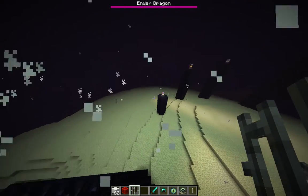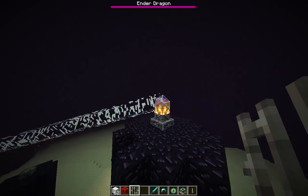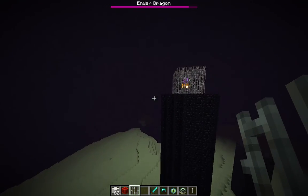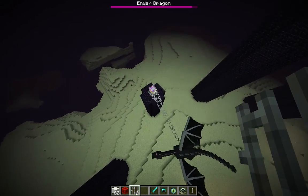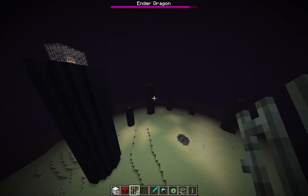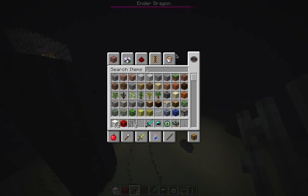This is a lot more like the Xbox edition for this boss fight — the console edition — which has little bars around them so you've got to actually climb up. Anyway, let's check out some new things and stuff after.